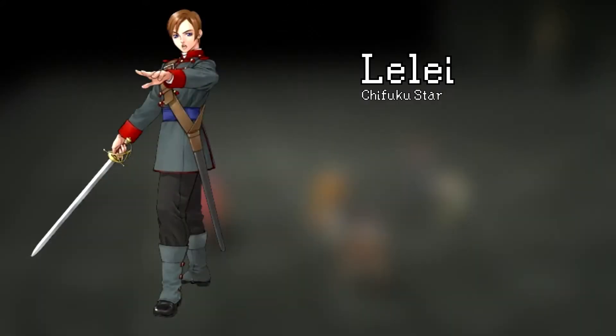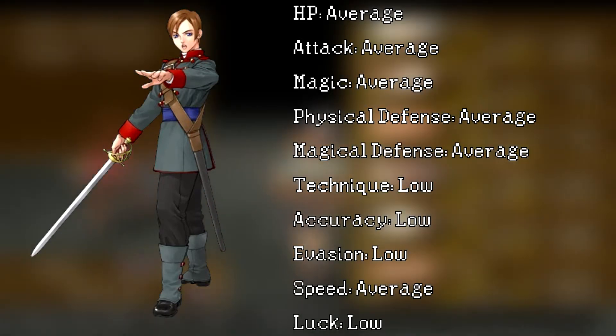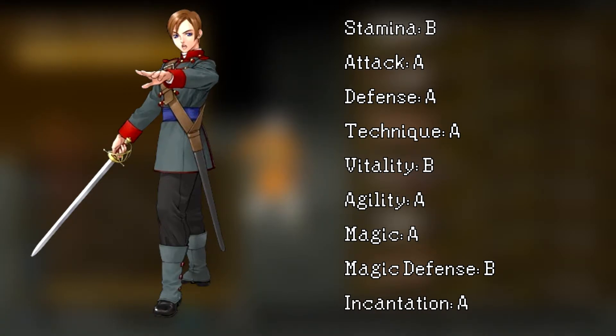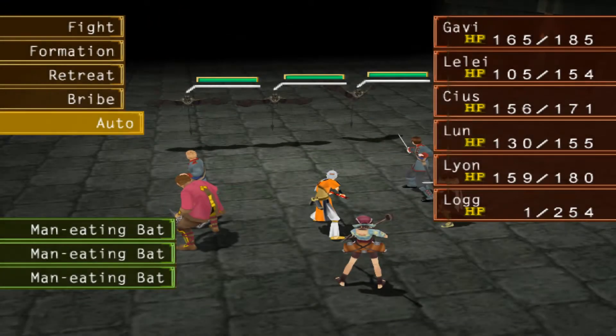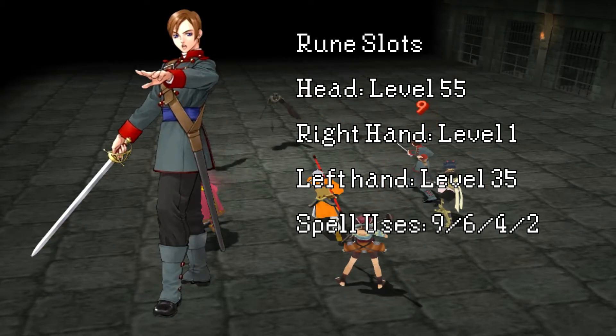Lele fares a little better, though not really because of her stats. She has much better magic, but not enough to compensate for being short range. She does have access to a special skill called Analyze — when we're in battle with Lele, we can see enemy health bars. This is really convenient. It's not worth using a subpar character in my opinion, but it can certainly help make decisions.